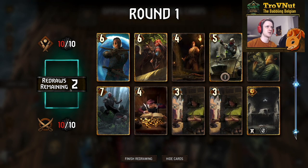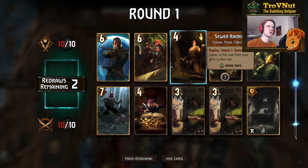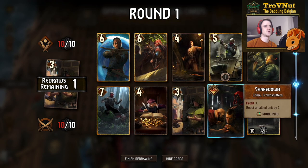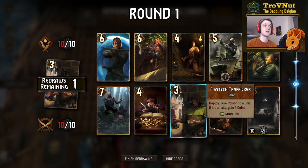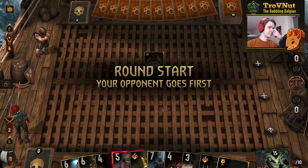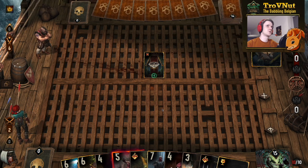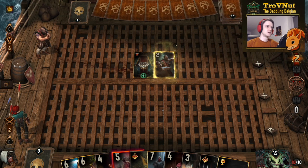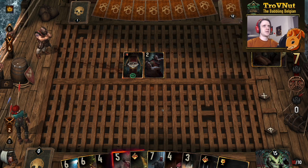Let's do another match — we're facing actual Crimes now, which is interesting. Crimes has actually received a lot of nerfs with Cleaver not being as powerful, so this will be interesting. Crimes usually don't play that many poisons either, so we should be fine here. I'm going to get rid of one of the Fist Deck Traffickers. I don't want to risk pulling anything bad with my final mulligan — like a second Sewer Raider or the Flying Redanian — so let's finish redrawing. Not the best hand, but we got a few good cards.